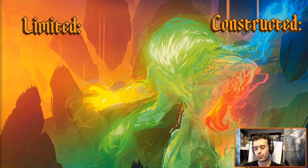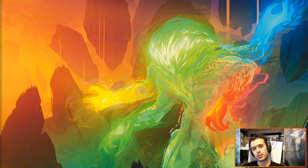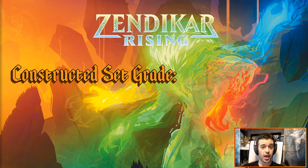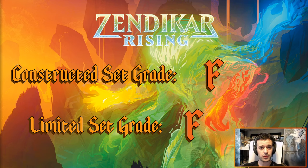Going through the card list at Wizards, they did not print Evolving Wilds. I checked multiple times during spoiler season, very excited, waiting and waiting for Evolving Wilds to be spoiled — it was not. So knowing that, I think we can make our grade for both limited and constructed right now: constructed F, limited F. Not only did they not include Evolving Wilds, they didn't even include one of the worst versions like Fabled Passage, Myriad Landscape, or Terramorphic Expanse. So we're going to stand behind our grade here at Brute Tap Cast: F for both limited and constructed.